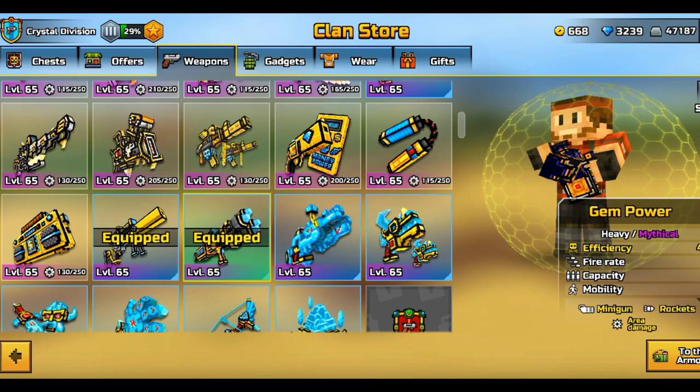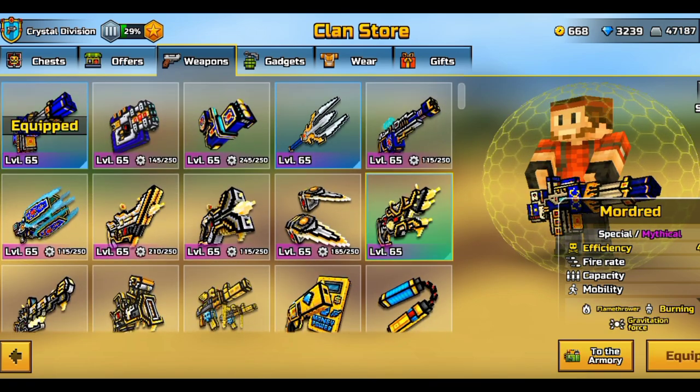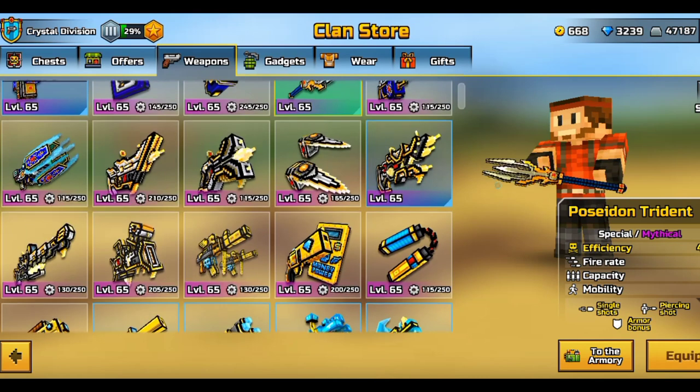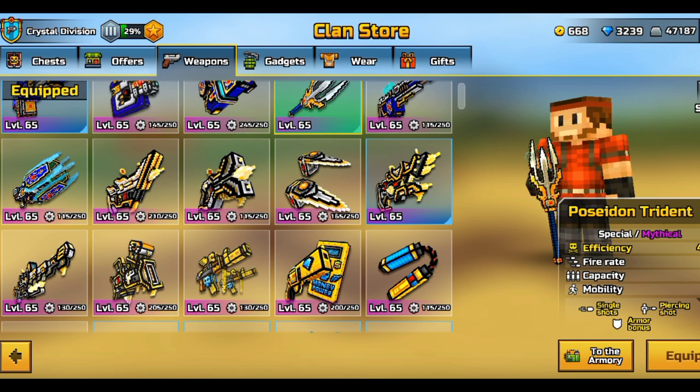So I've got myself the Gem Power, the Sniper, and the Excalibur, Mordred, Poison Poseidon Trident — these are the five weapons I've got myself so far since the clan update came out.